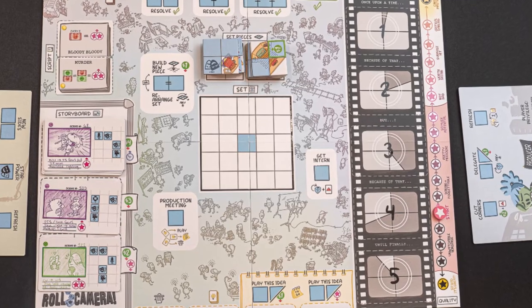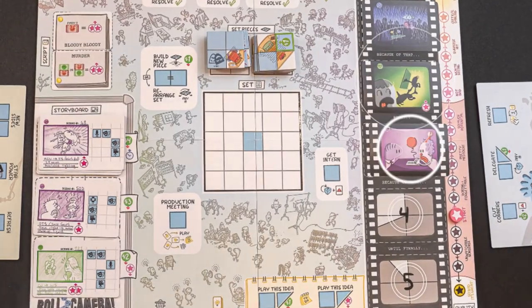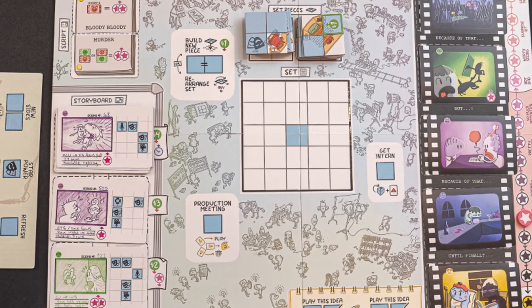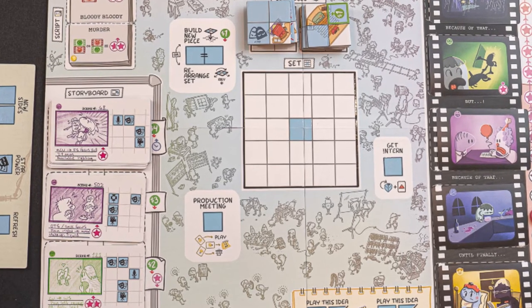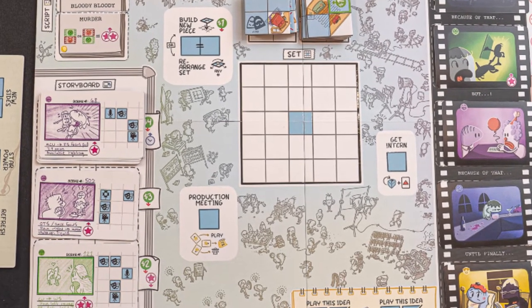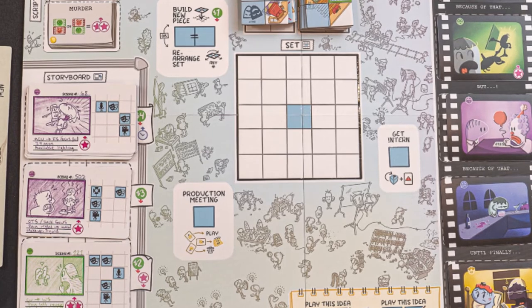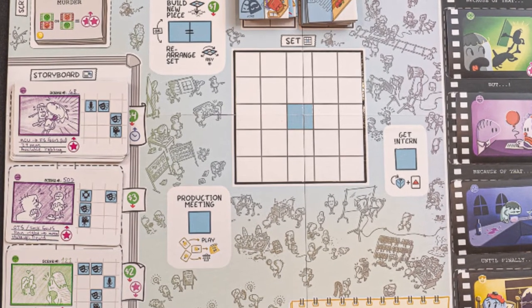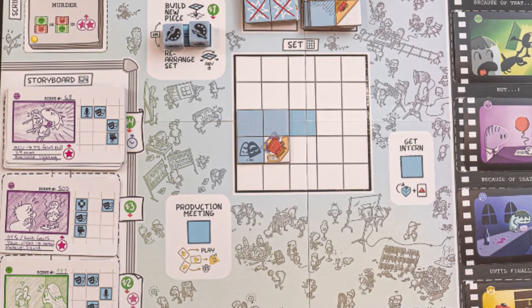In Roll Camera, you are creating a film. Your film will consist of five completed scenes. We'll take a look first over here at the storyboard. These are available scenes to shoot. They each have a cost, but also require that you arrange the dice in a certain pattern in the center of the board. You can only place dice on blue locations, so you'll have to create set pieces.